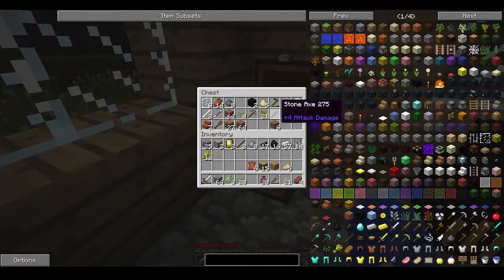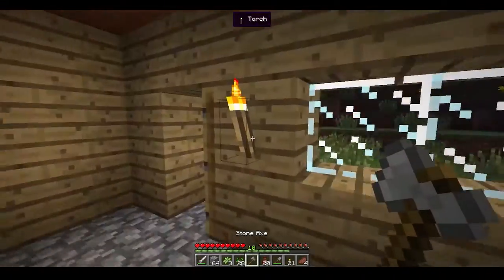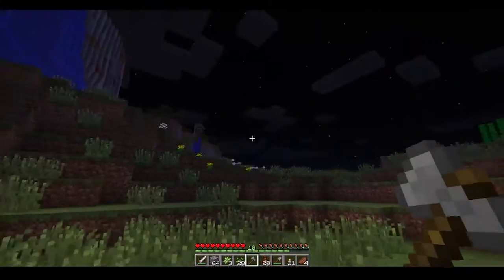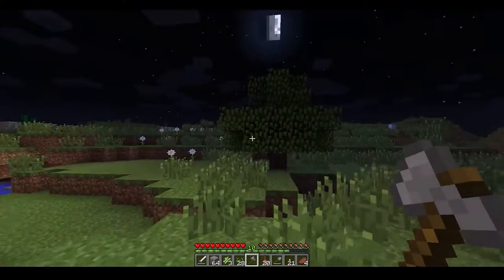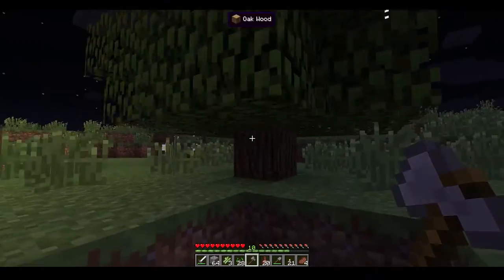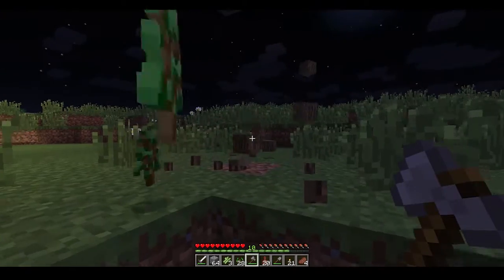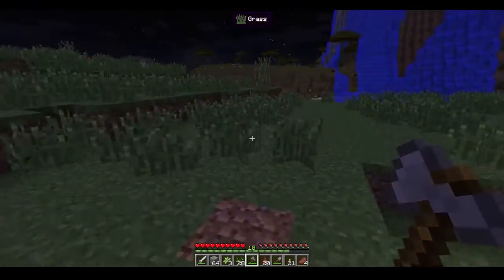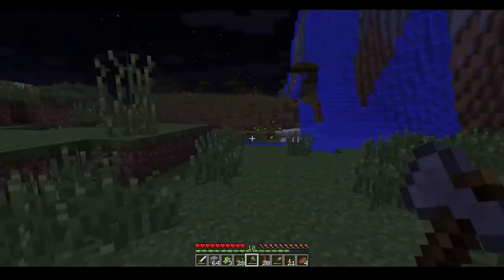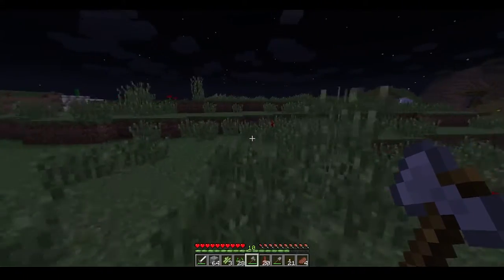Now we've got to go chop down some trees. Let's grab this axe. Chop down a tree — a tree should work, so let's chop down this oak tree here. I've got the Tree Capitator mod on as well, so this will be nice and quick. We do need these saplings as well, guys — we're going to see how this all comes together. It's a lot of different ingredients, but in the end it's all worth it.